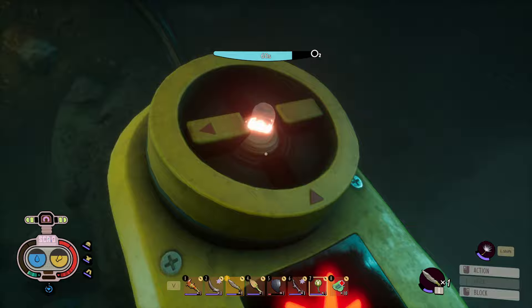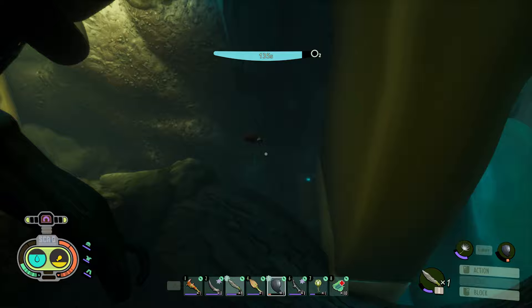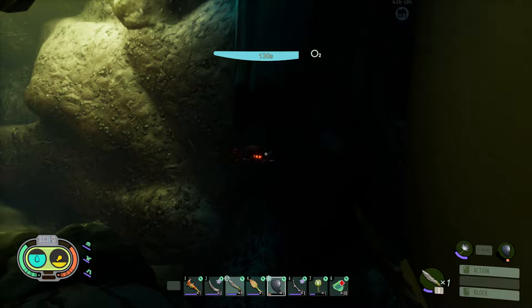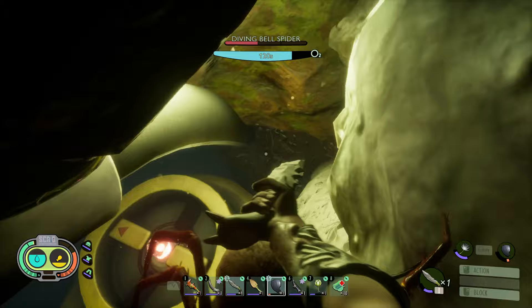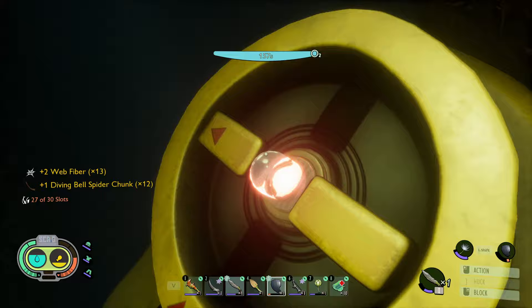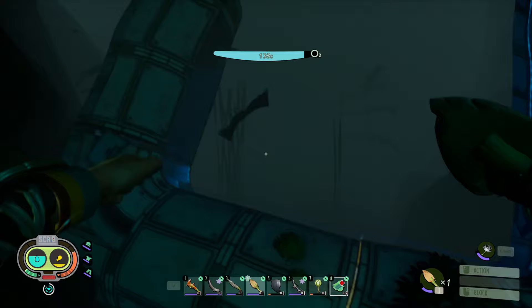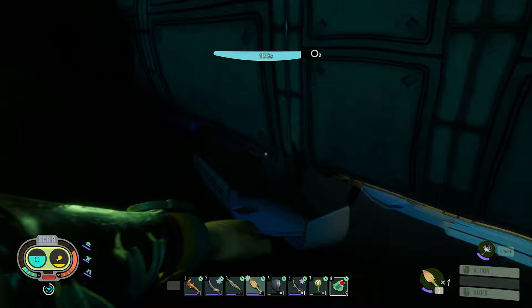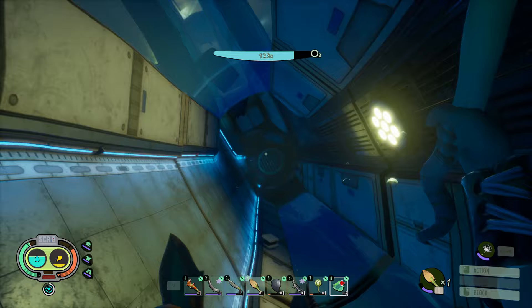Now to find the three breaker switches. The first one was easy — you saw it outside on the way here, just swim up to it and use it. The second one is hidden in a small cave near the bottom on the opposite side of the lab with the breathable air. A diving bell spider or two might be hanging out in the area — kill it to get access to the breaker. The third breaker is in a little bit of a maze; you'll need to follow those corridors to get to it. The entrance is blocked by a fan that turns on and off — wait for it to take a break so you can swim past it.